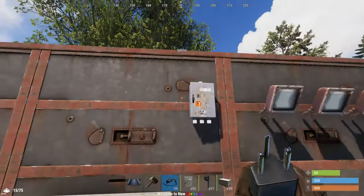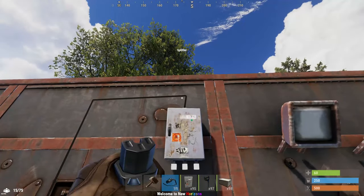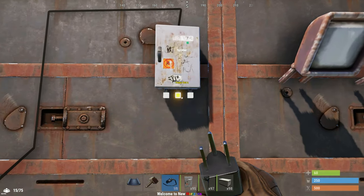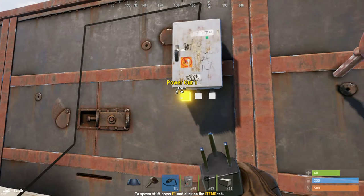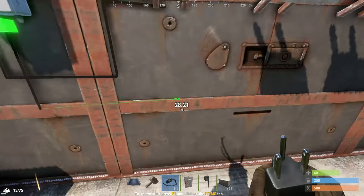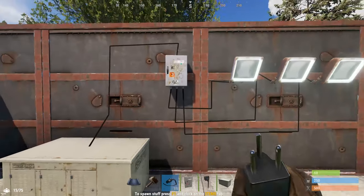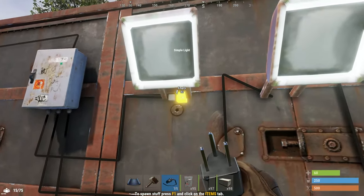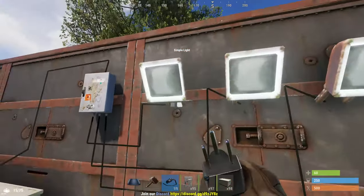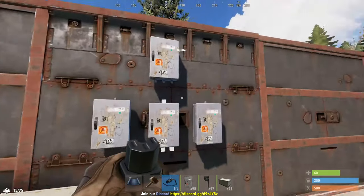The splitter lets you take one power line and divide its power into three separate lines. With a generator outputting 100 power, that gets split equally among three outputs. The splitter consumes one unit of energy and divides the rest into three equal parts, so 99 divided by 3 gives 33 each. This is convenient if you need to separate power lines from a single source into three different ones.